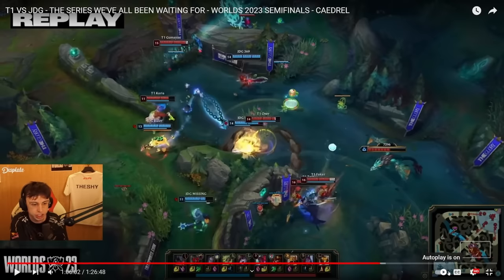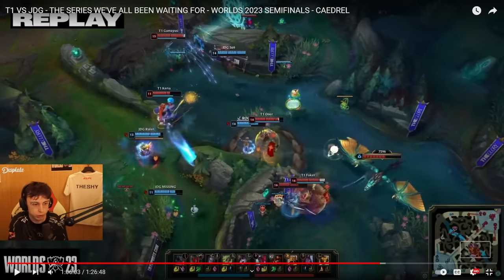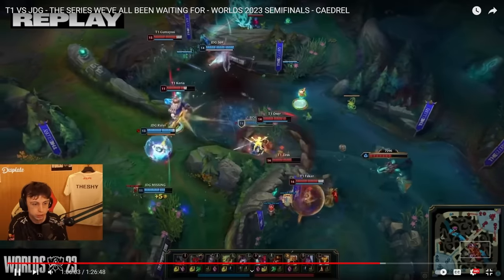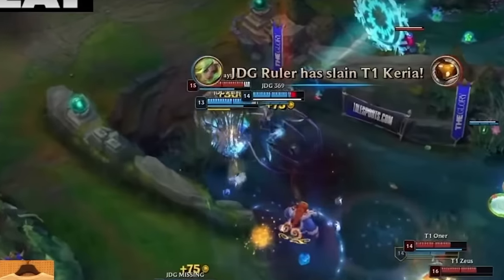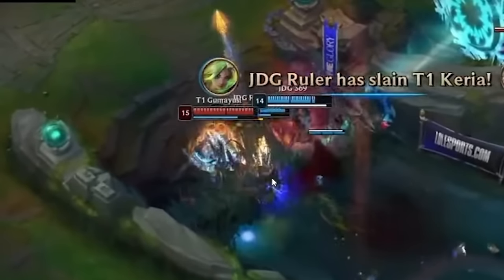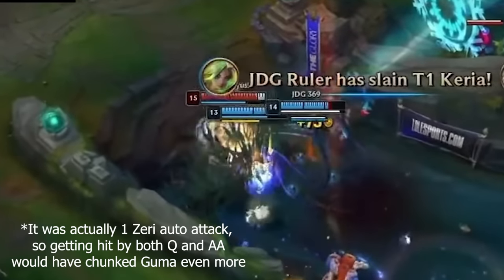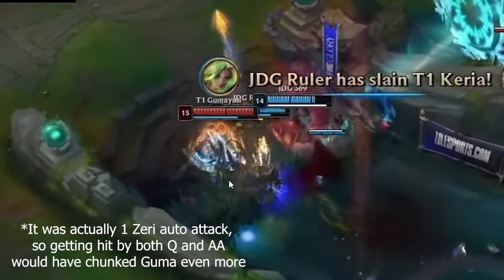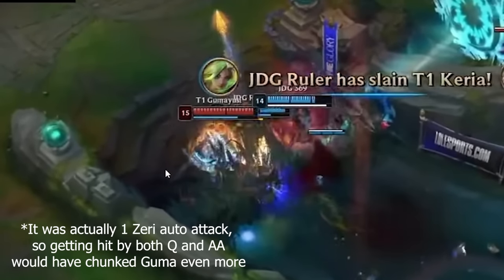Now I'm going to show you guys the play again but in slow-mo, and we're going to observe what Guma Yushi does in this team fight. Karya dies, like he said. Ruler flashed in front of Guma Yushi and hits him with his first Q. I think that's Bloodthirster's shield — it's one of the lifesteal shields you get if you have max HP and excess shield. Ruler's Q completely takes out that shield and even a hundred more HP from his health bar.